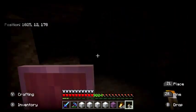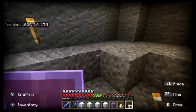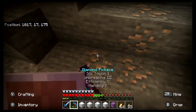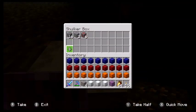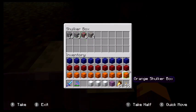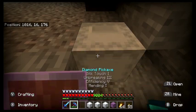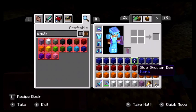So basically these shulker boxes mean you can be mining for ages. You've basically got a miniature storage system in your inventory. Each one of these holds — this area of items — that's twenty-seven stacks of items.